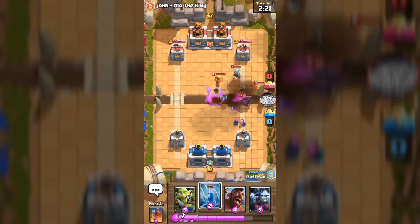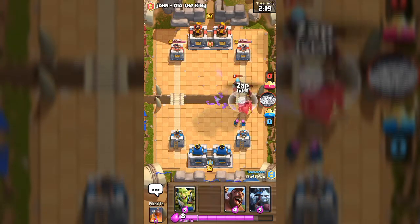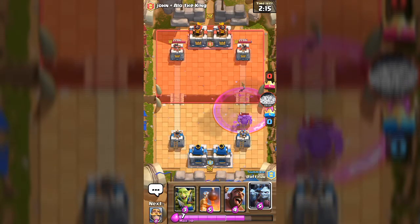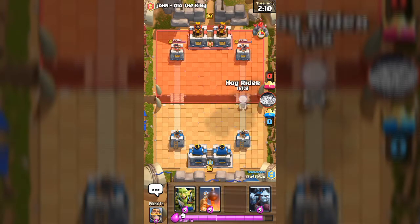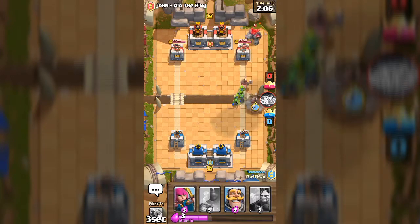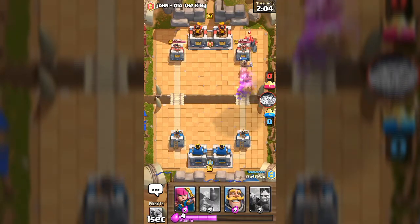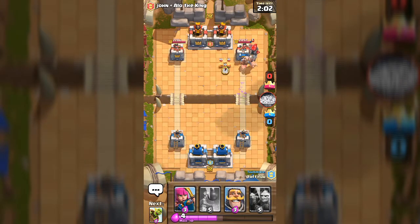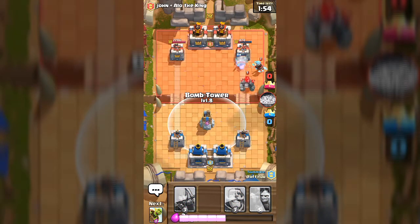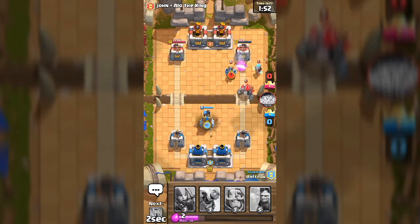We can give a good zap right there — is he gonna die? Yes! We did defend. Oh look — a good opportunity! Let's go for it. We just zapped the hawks — that's good. At least the hawks are doing some good work. The tower is gonna go down soon.